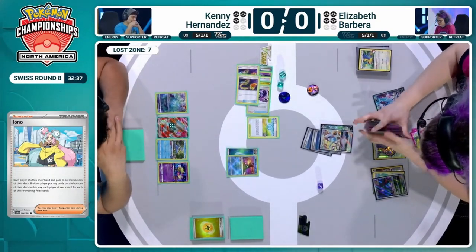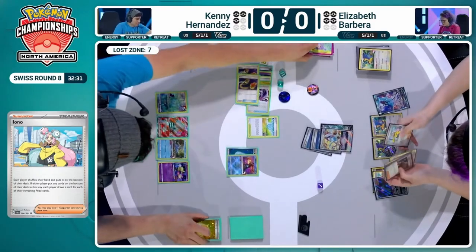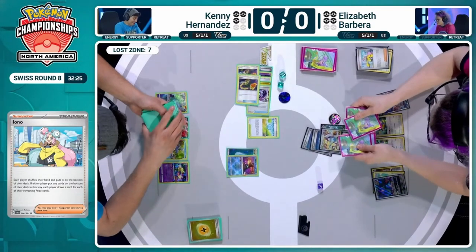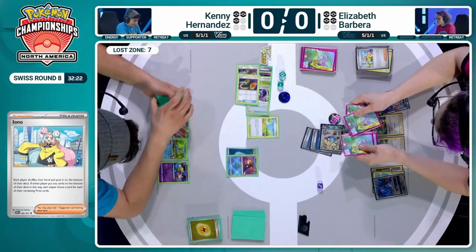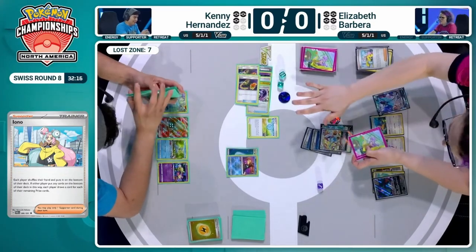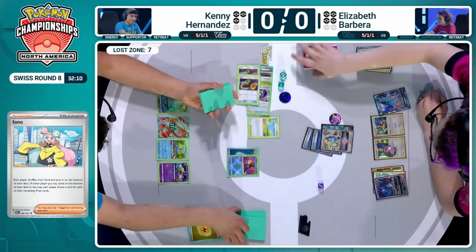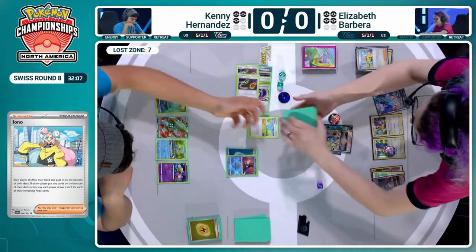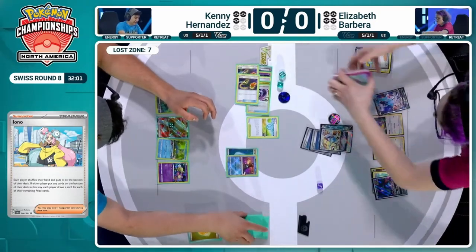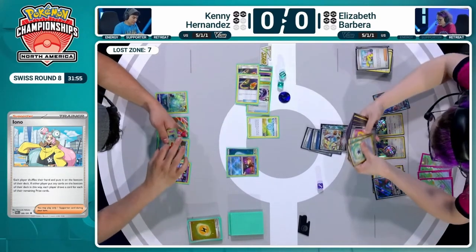Then you can KO the Blood Moon Ursuluna. The question is, do we have Raikou or Iron Hands available for Kenny? Either of them would be able to reach and get the KO with that Lightning weakness. I think Kenny's Raikou is getting shuffled to the bottom via this Iono, and I think we just took the Hisuian Heavy Ball off the prizes. Elizabeth with a good play here of sending those important cards to the bottom and forcing Kenny to access lots of them. The hand size is so big we're going to cut the hand for Kenny before he sees his three.